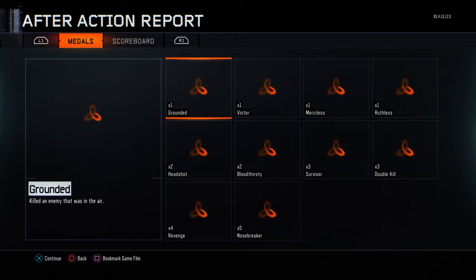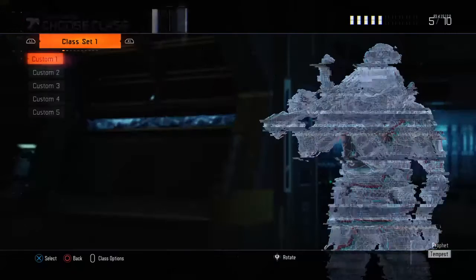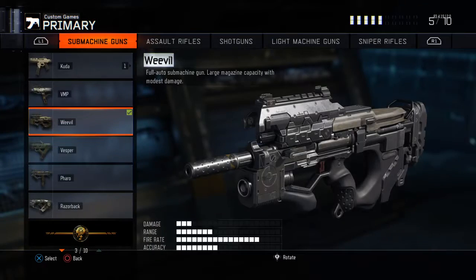That's the Weevil — a.k.a. The Trash. Why would you want this gun? Why does this gun even exist? Why is it even here? Why would you even want this thing? It's not even good in zombies either. It's just such a waste of time.